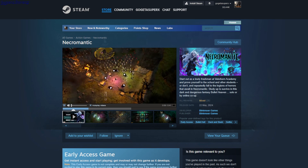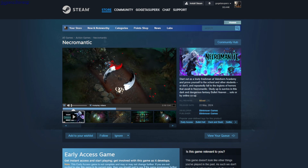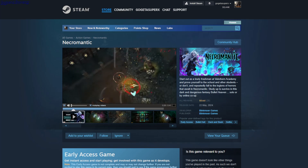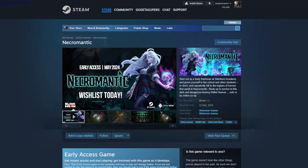Necromantic — bullet hell hack-and-slash, like a survivor game. Just kill everything, gain experience, pick up new upgrades, and you can also play it in co-op. There's a boss fight shown. It's $6.89.